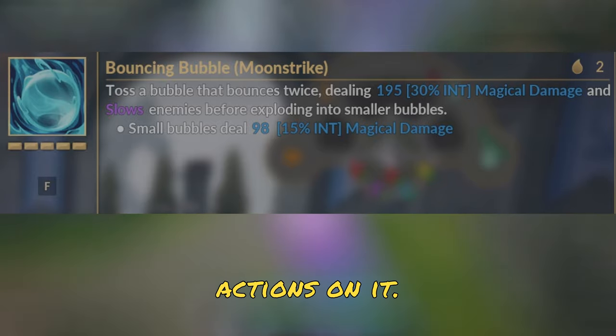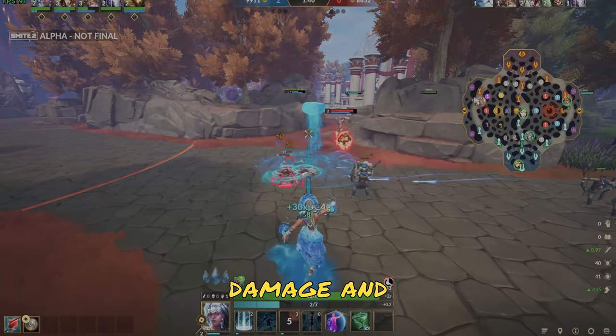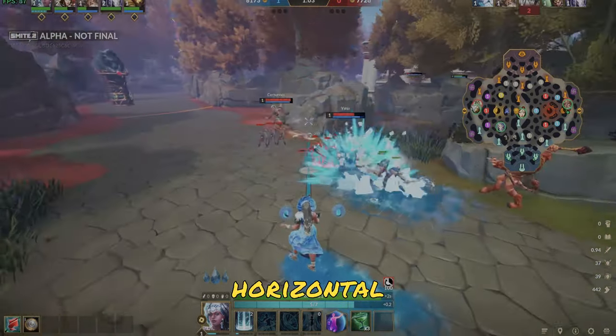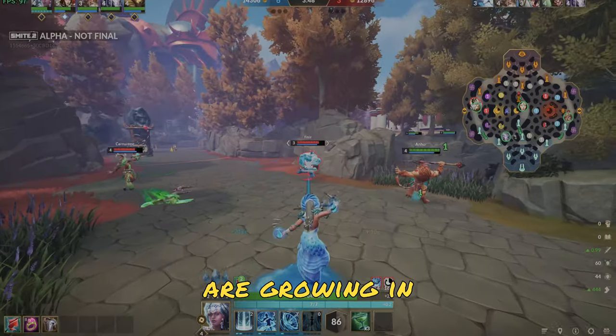This ability has two different actions on it. The first one, Bouncing Bubble: you toss a bubble that bounces twice, dealing damage and slowing enemy gods that are hit, and then it explodes into smaller bubbles. Upon using this ability again, it becomes Moonstrike. It's essentially a horizontal line of damage done in circles that are growing in size, and the center circle also stuns enemy gods.